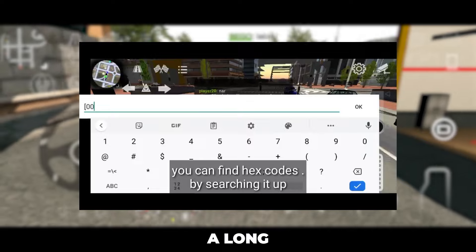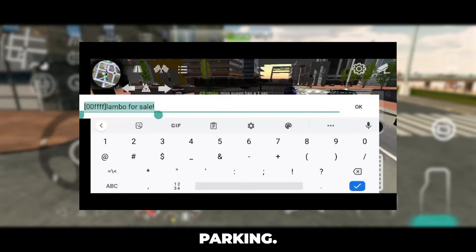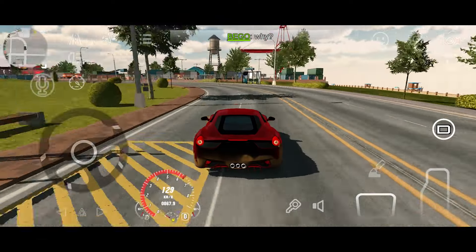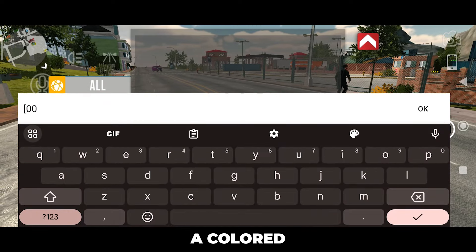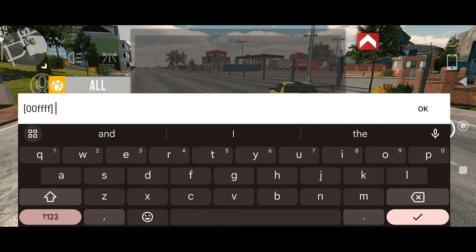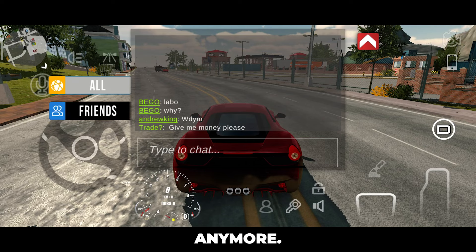In this trick, I haven't tried this in a long time, but it's basically where you can have colored text when chatting in Car Parking. You basically input a hex code, then the text you want, and it's supposed to output colored text. Let's see. It doesn't work anymore.